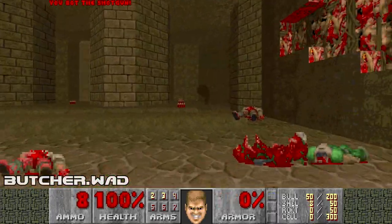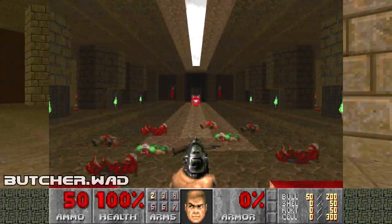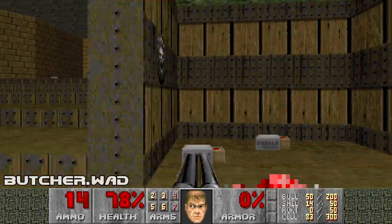Butcher.Wad should be familiar to most Doomers — it's a less refined version of Map09 of Plutonia. It's really interesting to see the minor changes between this early revision and the final product that we're all familiar with.